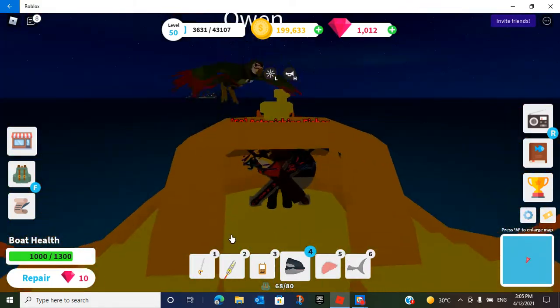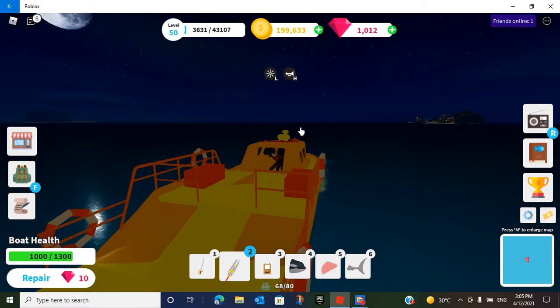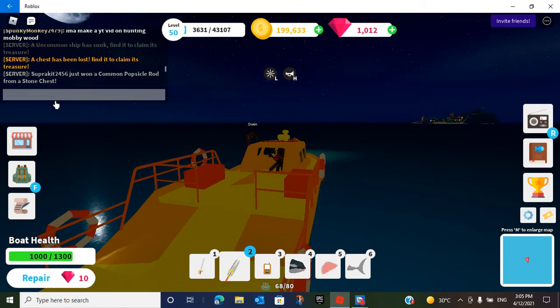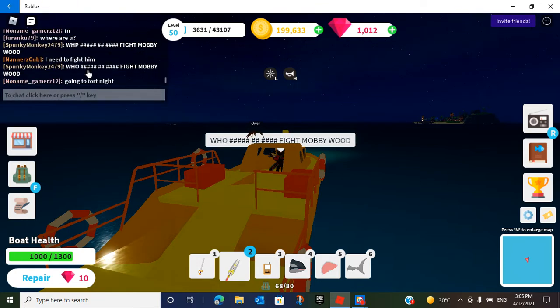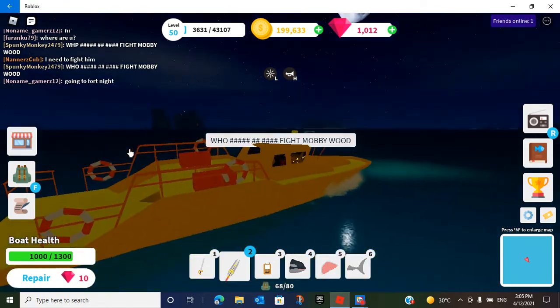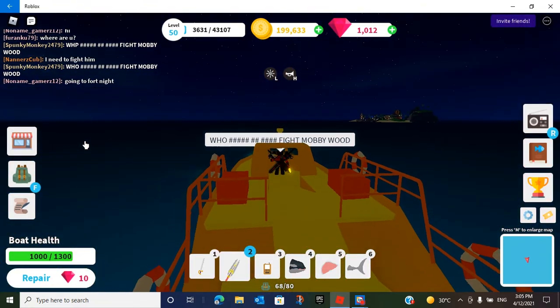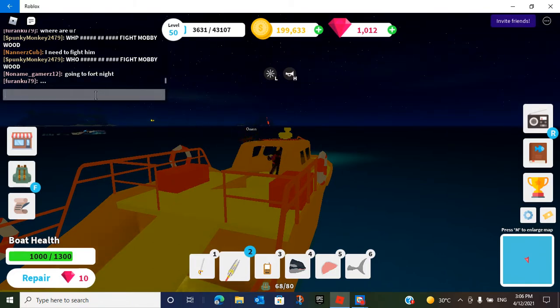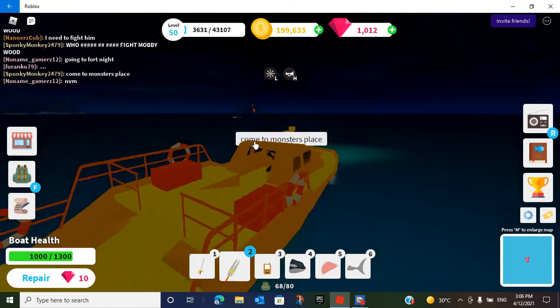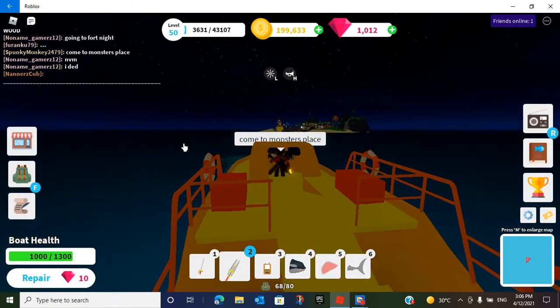Oh gosh, that's big! Well, let's go fight Moby Wood now. I'm gonna say in the chat who wants to come fight Moby Wood. Who wants to come fight Moby Wood? Some of them came in with a symbol but that's okay, hopefully they know. Come on, come to Monster's Barrel — whatever it's called, come to Monster's place!